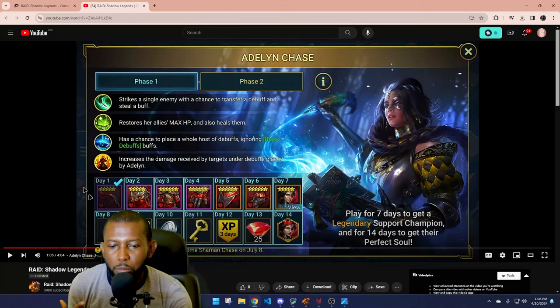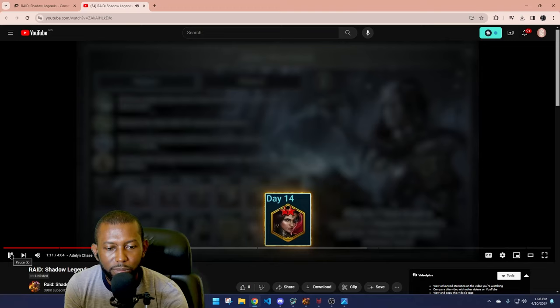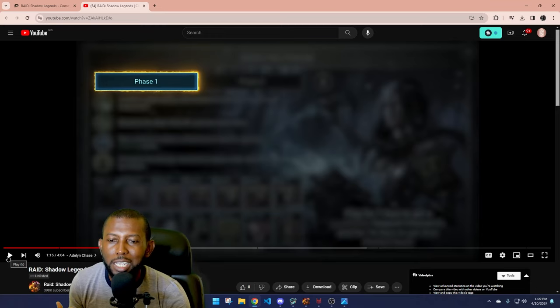For 14 days of login, the extra rewards include energy, multi-battles, and 50k silver. On the 14th day, you get a 2-star perfect soul. It's not a 4-star like I thought — they don't want to be that generous. But a 2-star perfect soul is amazing for a new player you just got for free; something you might not get from farming that content for a long time. So that's amazing that they added it.